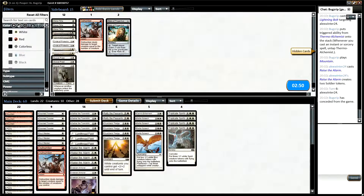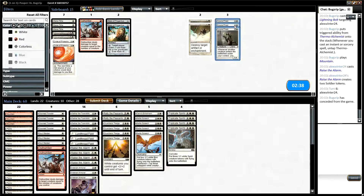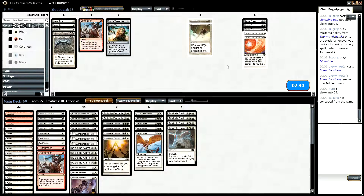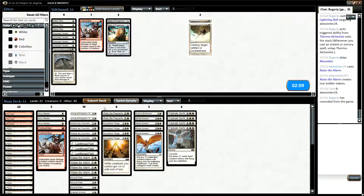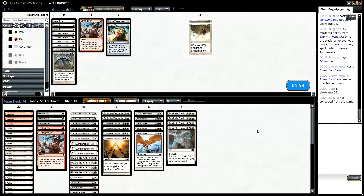Okay so that was fairly nice. Against burn, burn has an enchantment that can be horrendous to play against, so Disenchant could be useful. Definitely bringing in the extra Suture Priests — just great. Circle of Protection: Red obviously is for the burn matchup. We didn't see the enchantment from our opponent so I'm tempted to not bring in the Disenchants. I think we can bring out Doomed Traveler in this matchup — maybe just a little too slow. Maybe even bring out Triplicate Spirits as it's a bit slow. Lumatherm Field is nice because veteran armor and Lumatherm Field make your spirits hard to kill, and they can play Electrickery potentially.